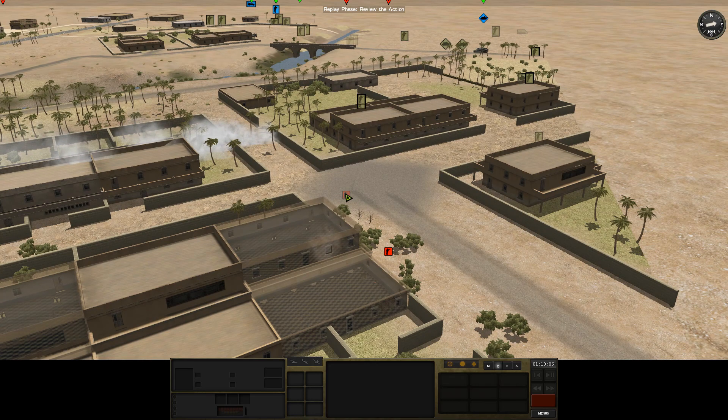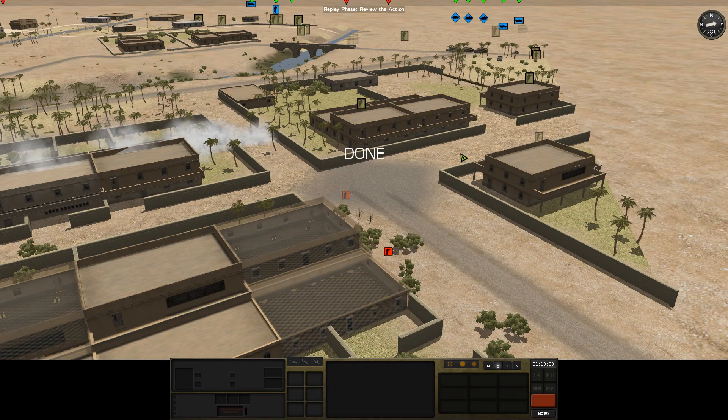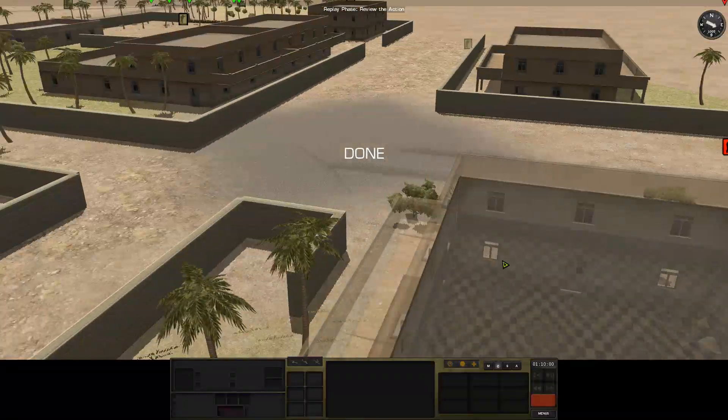So we came off worse in that exchange — one, two, three, four casualties and two injured on our side, versus one confirmed kill, which was the guy in the corner.